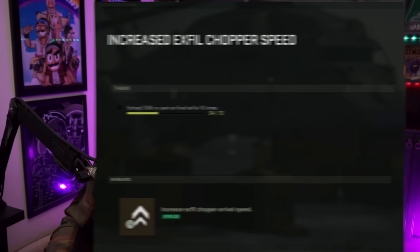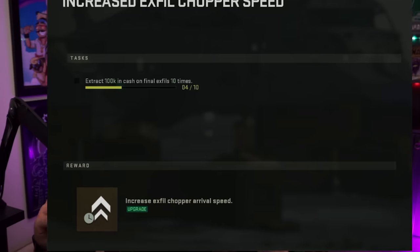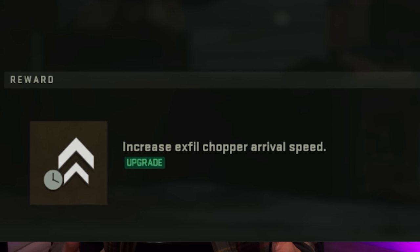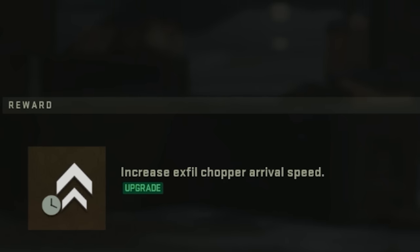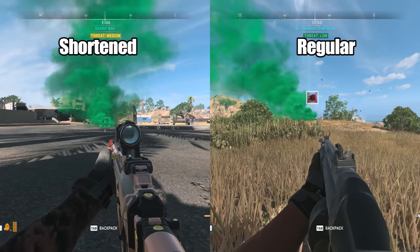Season 5 Reloaded added a new passive mission that is so good — if you complete it, it increases your X-Fill chopper speed arrival by quite a bit. But here's the thing: when you look at this mission, it doesn't tell you a specific time amount. So everyone's wondering, is it worth it? In today's video, I show you a comparison of what a regular X-Fill looks like and then after you complete this mission, what it looks like. Spoiler warning — it's so worth it.